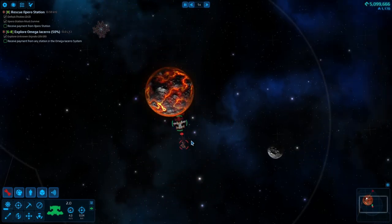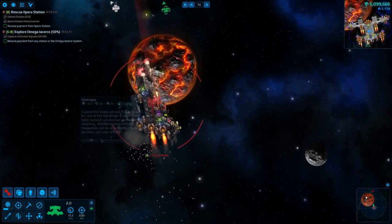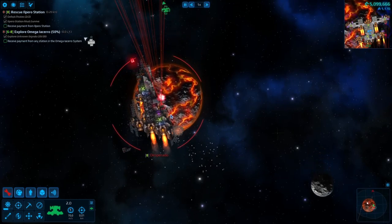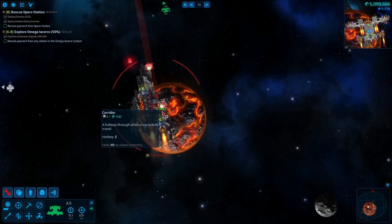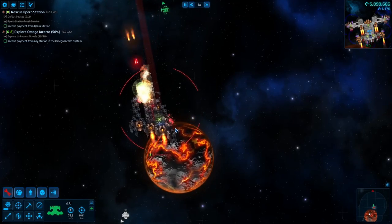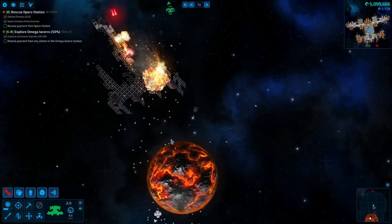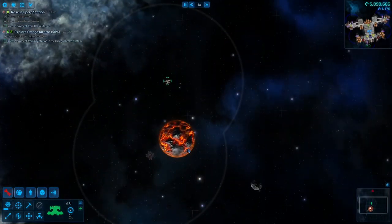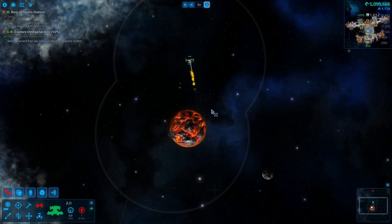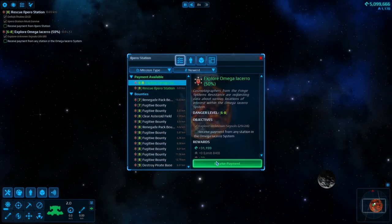I did that thing again. I should be sad, boys. There we go. I should be able to throw in there or something. There we go, so now we got that guy done. Got a lot of junk, though. Alright, let's contact the station here. Let's cash in some quests.